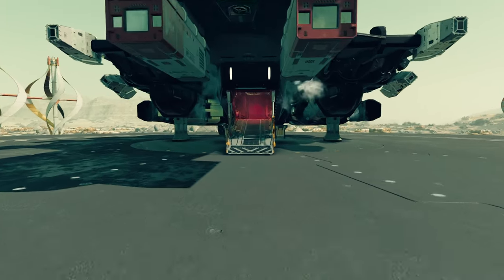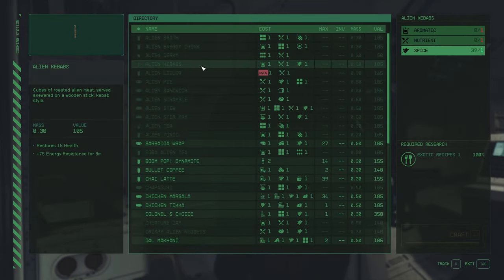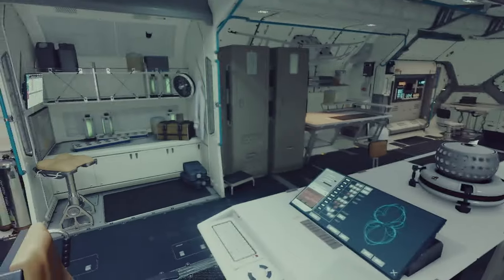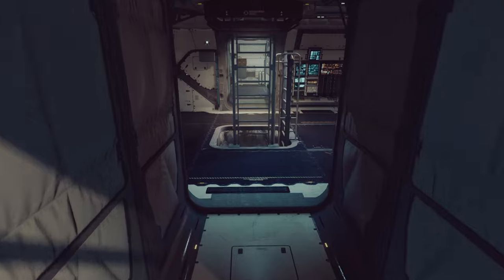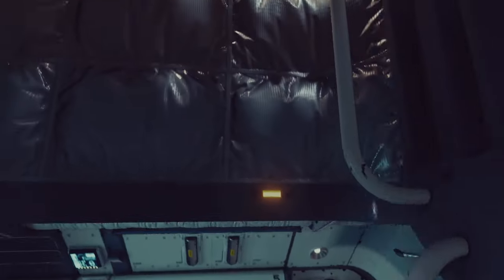Take a look at the inside. Of course, cockpit, control station, and cook. Come around here — we've got research, pharmaceuticals, extra storage, crafting, beds, crew, bathroom, everything you would need.